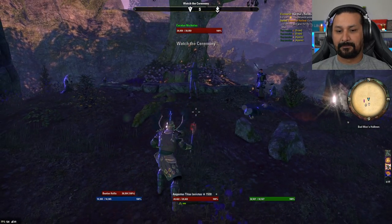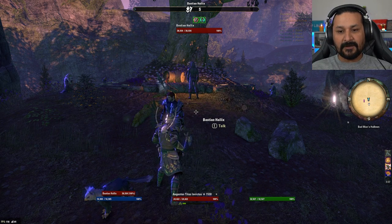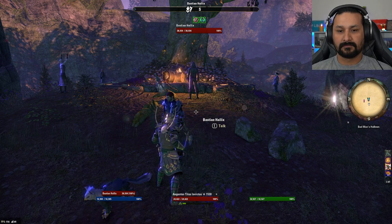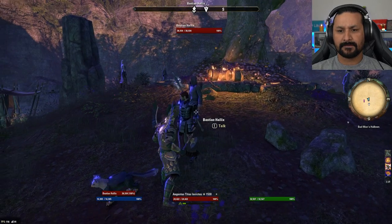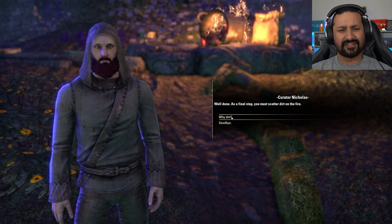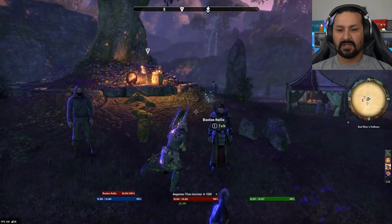The ceremony begins. Curator Nicholas speaks: 'The newcomer has made an offering to the Bad Man — join in celebration.' He burns the offerings, saying: 'Stern hand of the Harvest, master of blight and plenty, accept this gift.' Nicholas then instructs the player to scatter dirt on the fire as a final step. According to legend, just as crops feed on the soil of the Hollows, so too will the Bad Man feed.